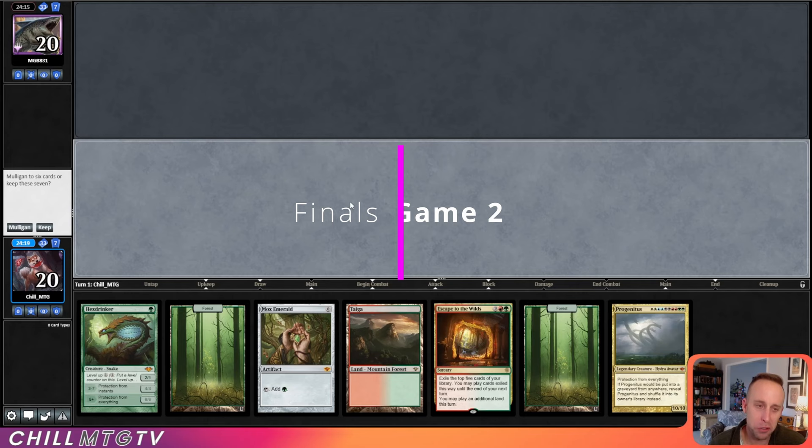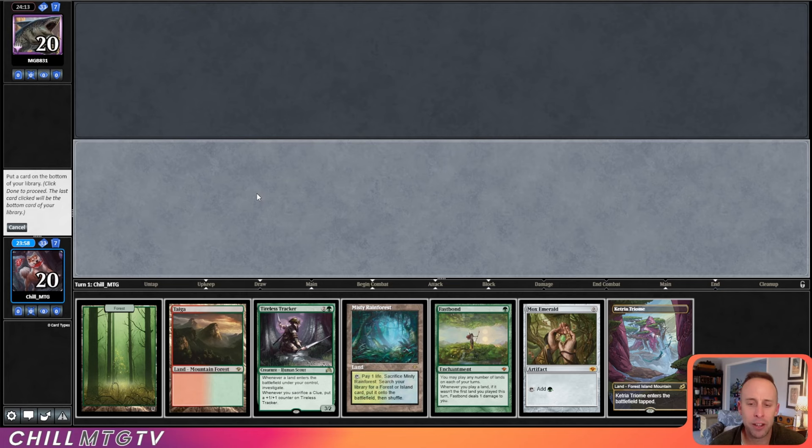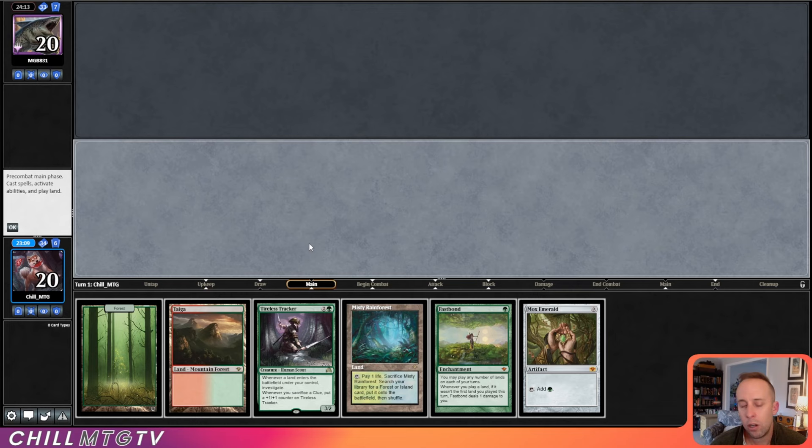Game 2, on the draw this time. This could be a keep, but the Progenitus in hand is kind of like a free mulligan. Yeah, this is better. How do we maximize this Fastbond value though? I really want Tireless Tracker on the battlefield with all these lands and Fastbond. I'll put the Triome back — we probably could have put the Mox Emerald back to play around their Relic Warder.